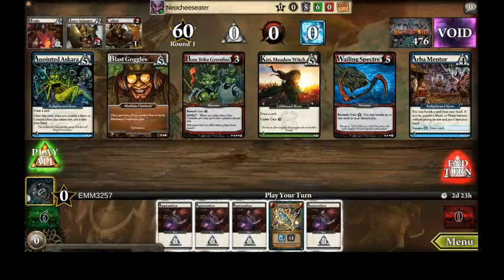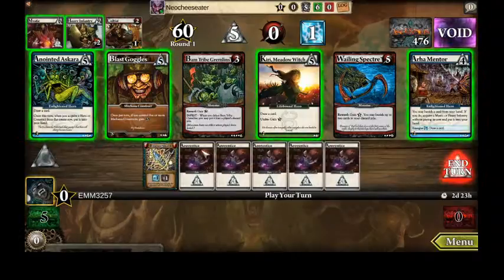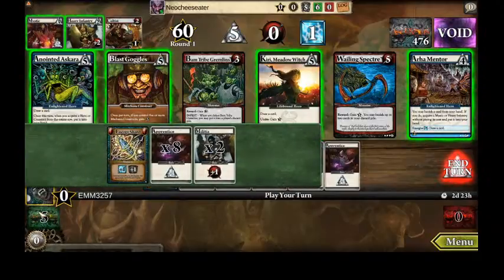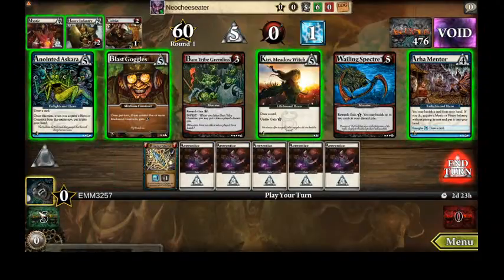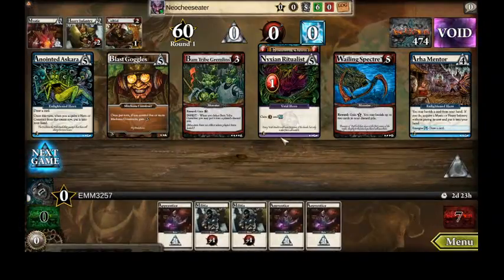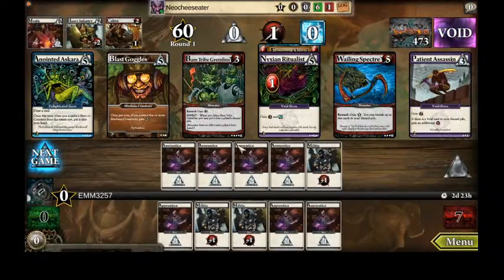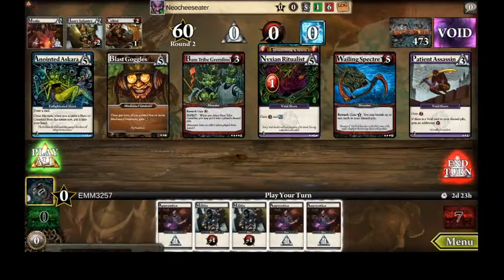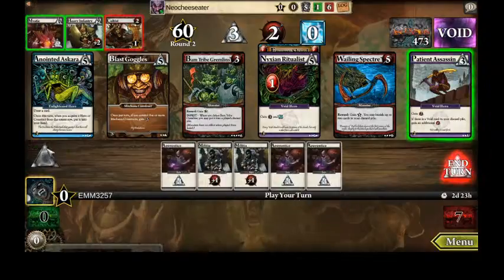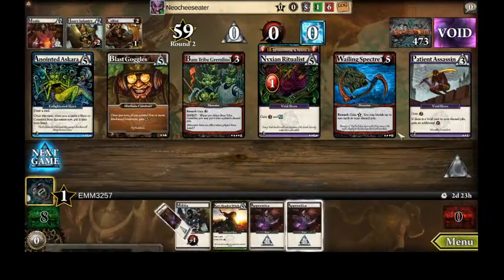All right, emm3257 here coming at you from the Dreamscape Dungeon. I am playing Neo Cheese Eater again, also known as Doug. I don't even remember what sets we're playing — we're playing like three or four sets. I think this is Darkness Unleashed... that might be Goat? Looks like Darkness Unleashed, Goat, and maybe one other set.